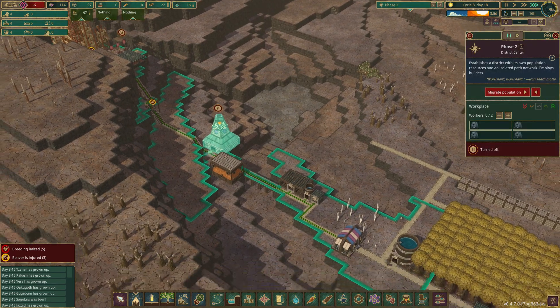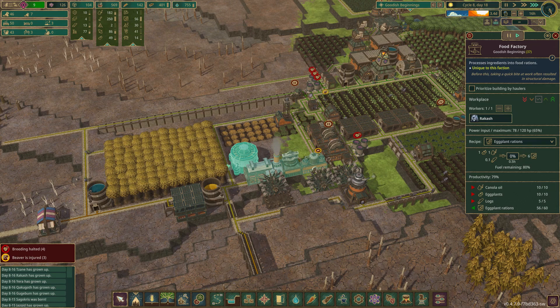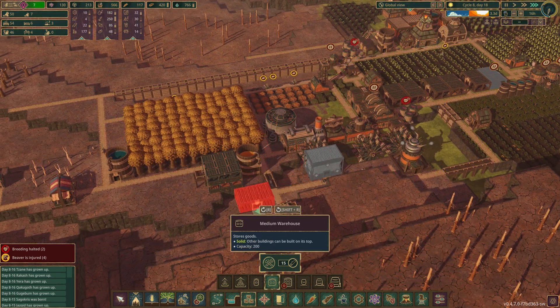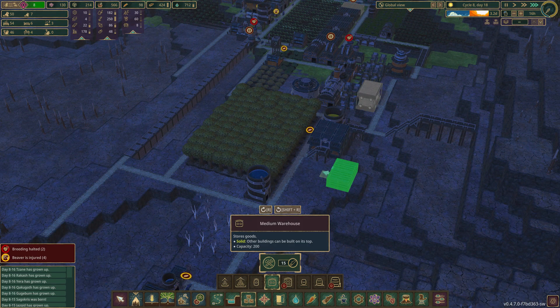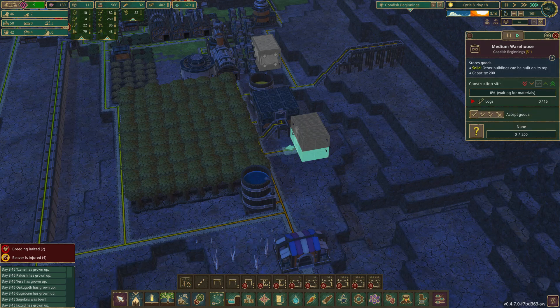These guys are still starving all the time. But we should be getting stuff. Oh - we have 56 eggplant rations already! Let's get a warehouse of some bulkiness, and put it like here so we can start going up. This would be eggplant rations - perfect.